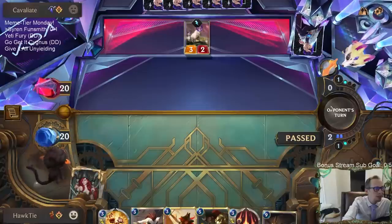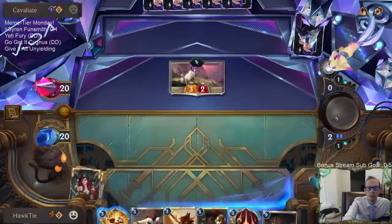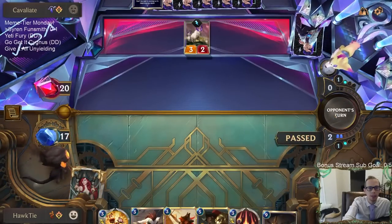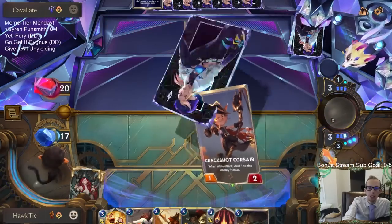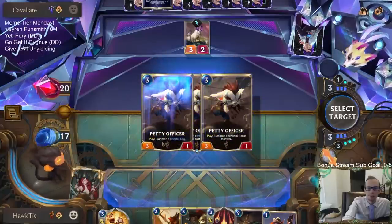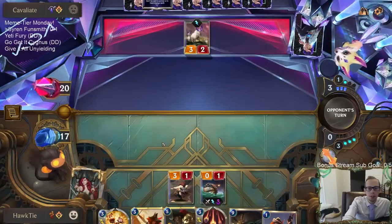Black Magic says he could see Funsmith getting a plus-one health buff — she's such a fun and interactive card but sees no play. Yeah, I definitely think a plus-one health buff would be a good thing because I think it's very similar to Neverglade Collector — the five-mana two-four that has that ability. I think it would make a lot of sense to have Funsmith also be a five-mana two-four.